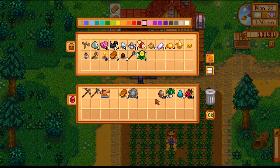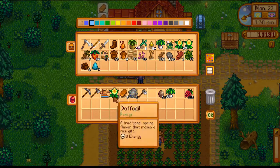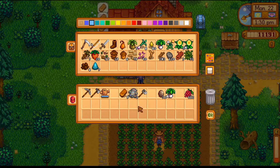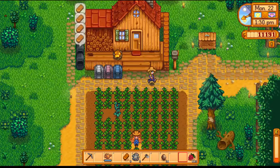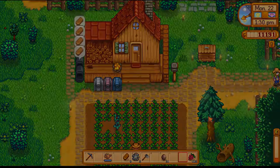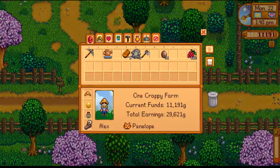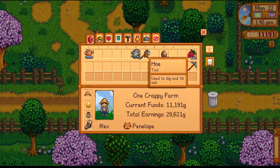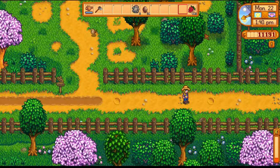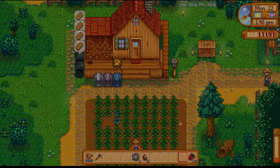I'm going to put that away because I'm going to process all these geodes, and we're going to need the inventory space open to collect a decent amount of items from that. I'll put the axe away too, because I definitely want to prioritize trying to find clay over trying to chop down some trees. Oh, I didn't take the frozen geodes — I need those too. We still have enough time to make it over to Clint's before he closes, hopefully. He closes at 4, unlike Pierre who closes at 5.